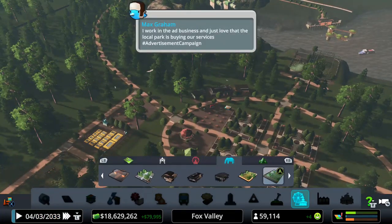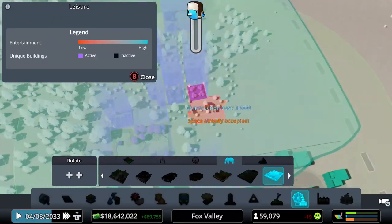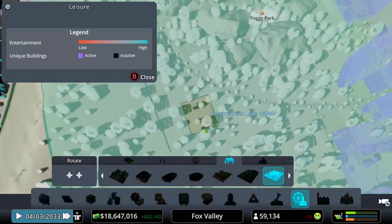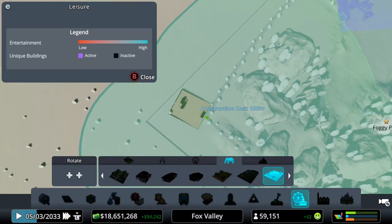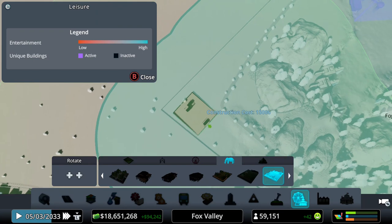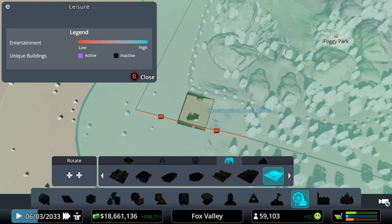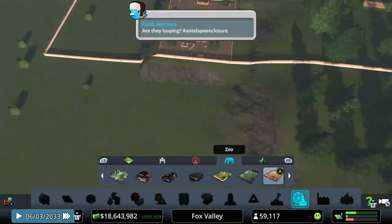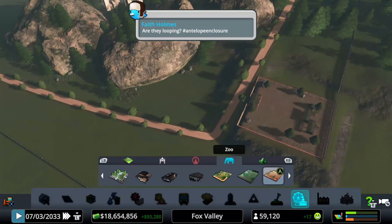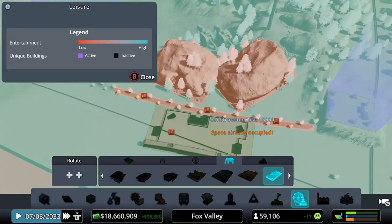We have the antelope enclosure now — this is not a very big enclosure. Since we need to get people to this part of the park, I think I'm going to build this over here. You can rotate the building using the D-pad on your Xbox One controller — I'm assuming it's the same on PS4. Did I just destroy the fence? No, I did not. That is perfect — we have our antelope.